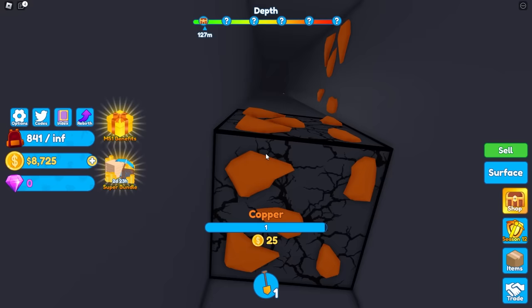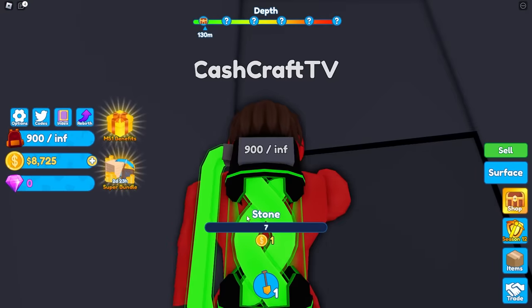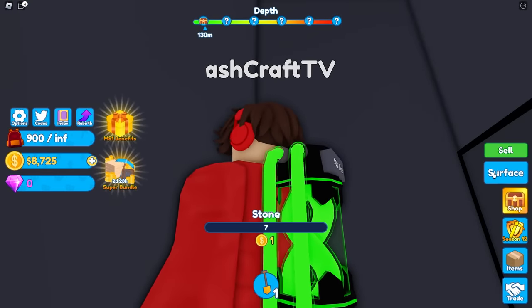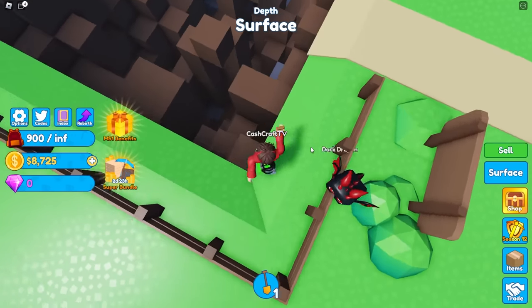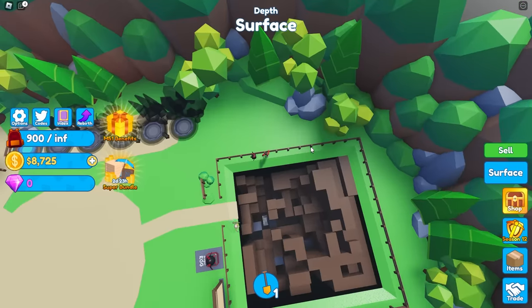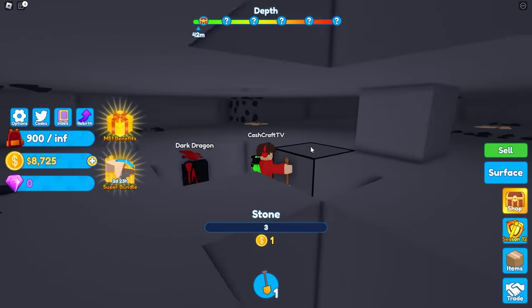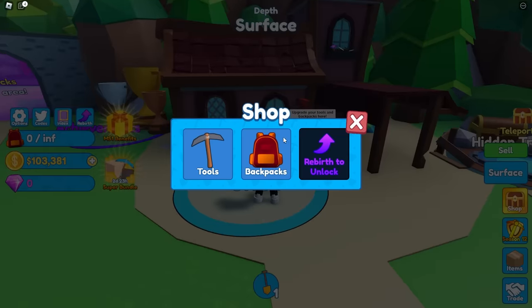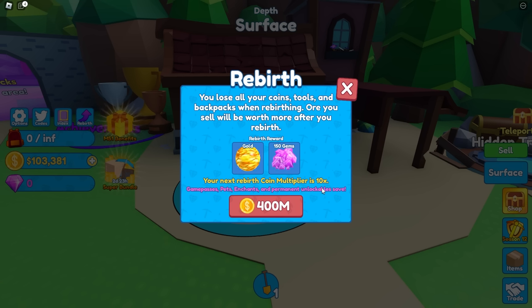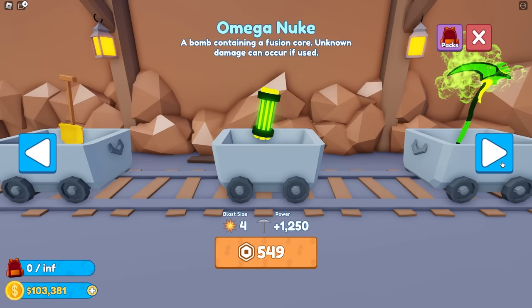I fell straight down a hole and I'm at the bottom! I wonder which hole you fell down. Should I respawn at the top and jump down? You need a metal pickaxe — I'm stuck. Okay, I think I found the hole, I'm falling all the way down. I'm just gonna sell all my stuff real quick — I have 100,000 bucks. How do I see how many blocks I've mined?